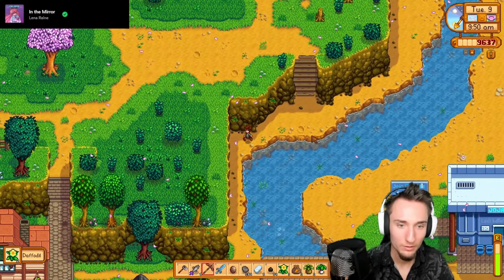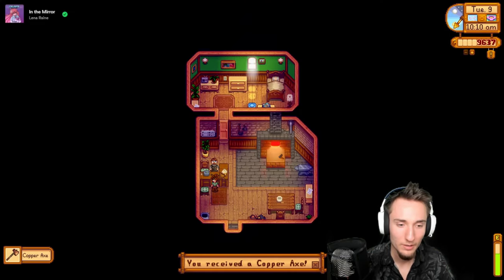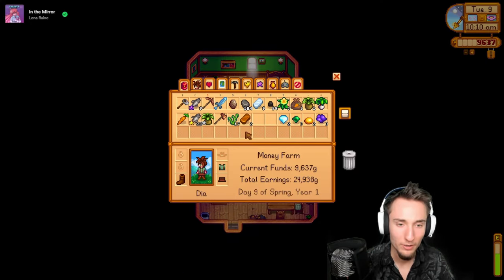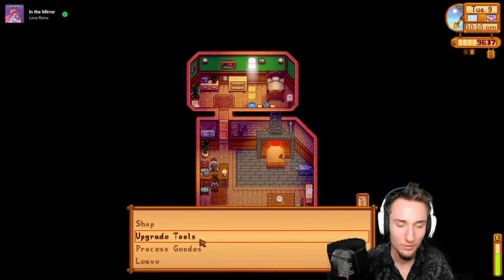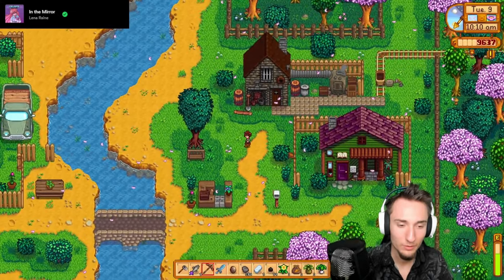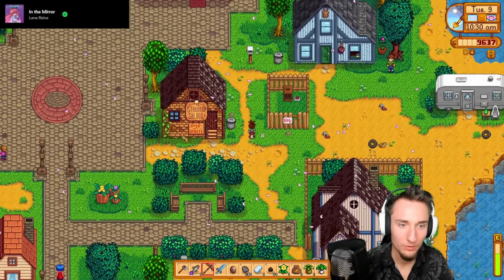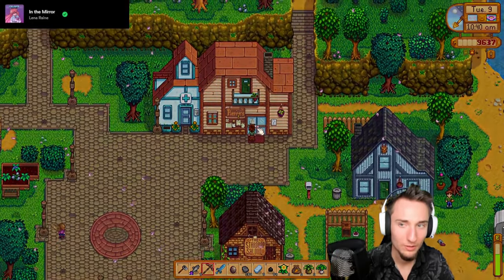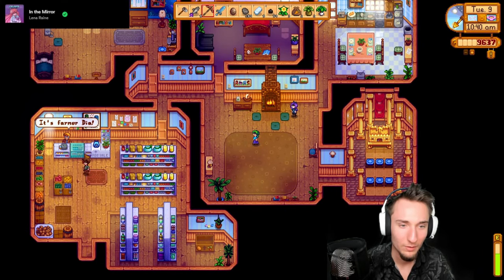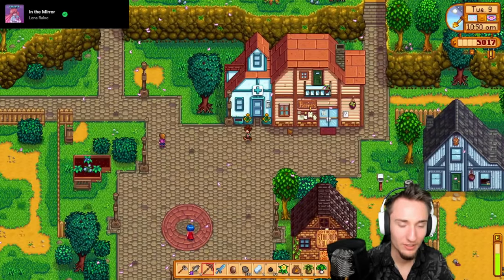Now going to Clint's - we don't need to buy any ores. We've got our copper axe and I need to go to Pierre's for seeds, back to the bus stop for forageables, and then all the way to the beach bridge after chopping some trees. Is there enough time in the day for that? I need to leave 5000 gold. Lucky number 66 kale seeds.